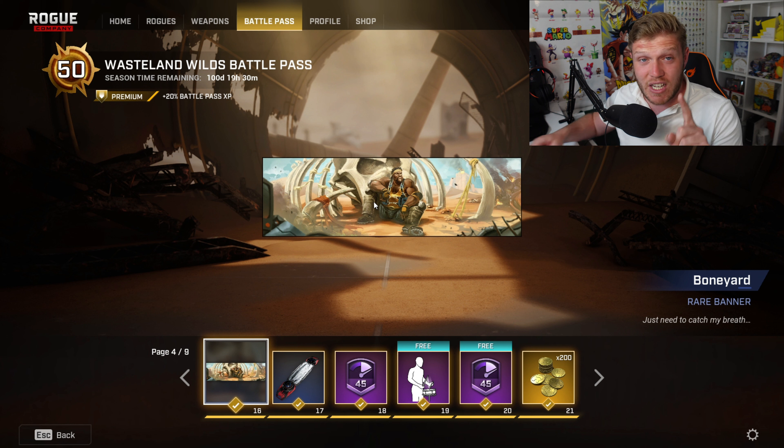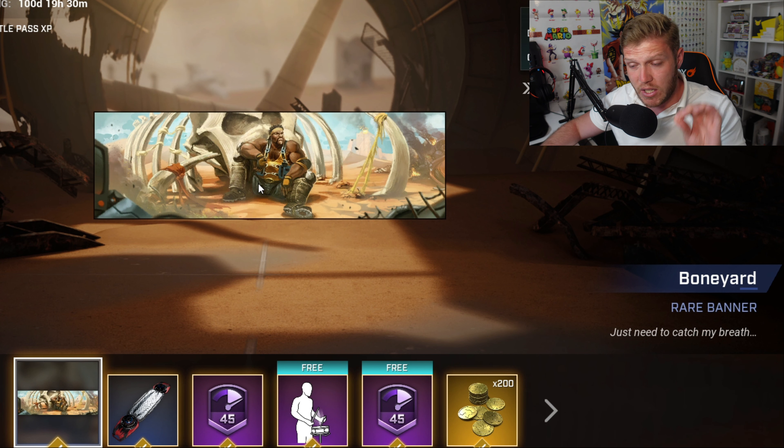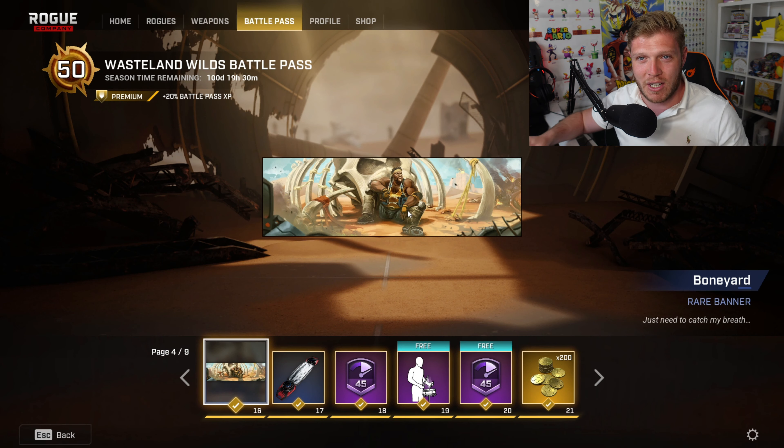Next up, this is actually really cool — we have the Boneyard Rare Banner. The item we just saw for Cannon, he's sitting there with some skull and bones in the background, and this actually looks really, really cool.